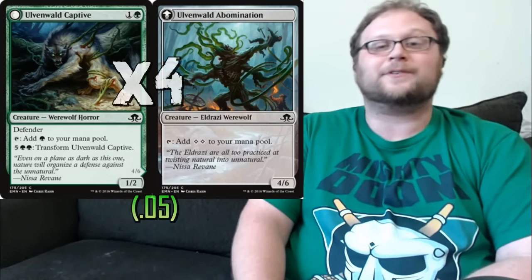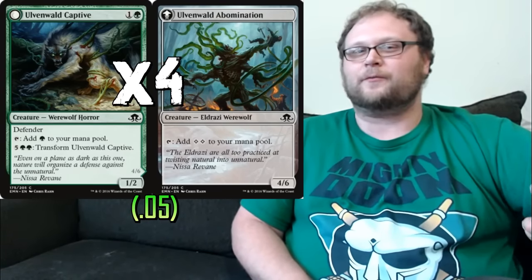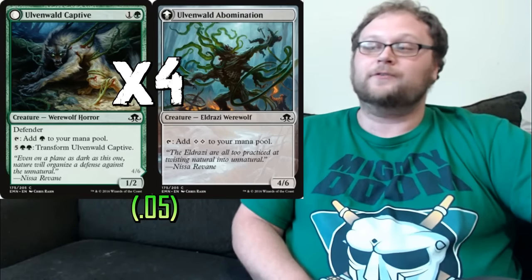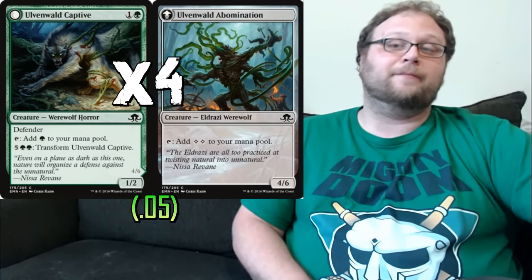Let's talk about this actual deck. We're going to play mostly creatures — just three non-creature cards in the deck. We'll start with four copies of Olvenwwald Captive. Captive is a two-drop that taps for mana, and that's ninety percent of the reason we're playing him. He's one of two playsets of two-drops that just tap for mana, which is ostensibly the main reason for him being in the deck.